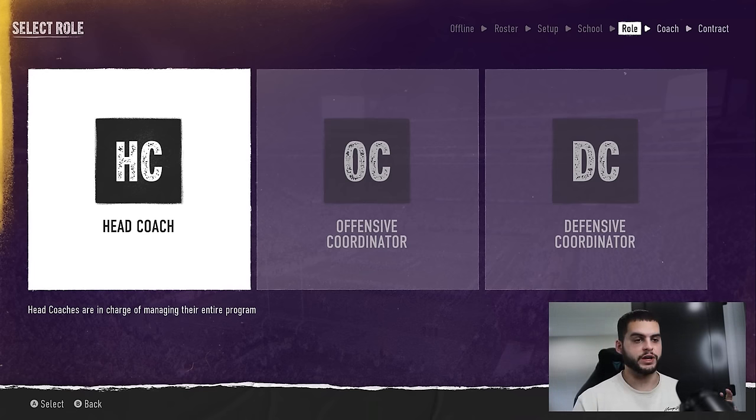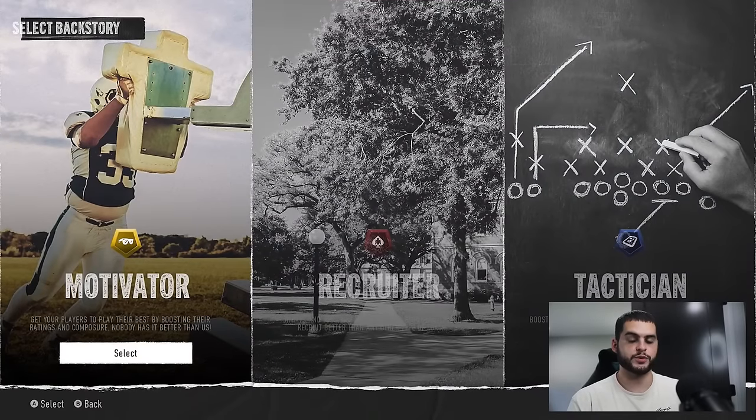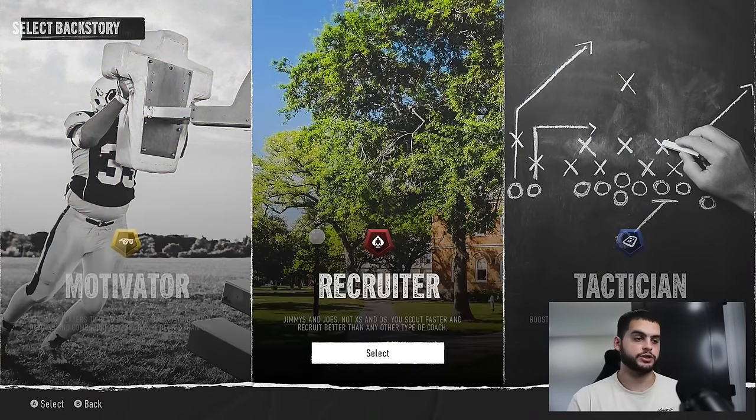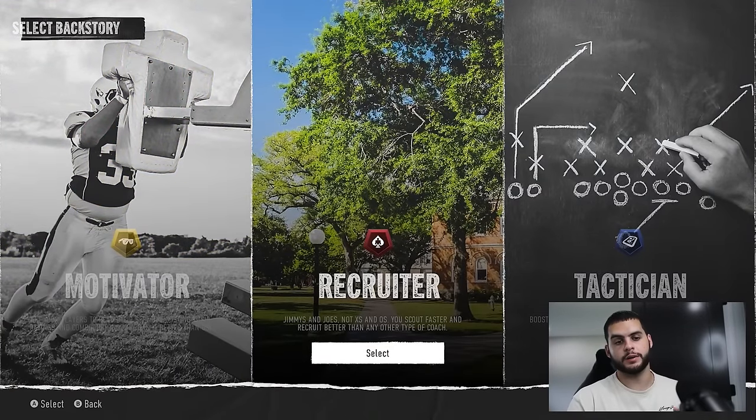Let's start from the ground up. So you pick your coach — head coach, coordinator, whatever it be. Create new, or you could choose a coach, but for the purpose of this we're creating new and you have to start by picking your archetype. I prefer new because I want to go all out on recruiting. Picking a current coach may not have the exact packages you want. So create new, and here you see the three archetypes. Obviously go recruiting. If you don't know the ins and outs of archetypes, check out my last video.